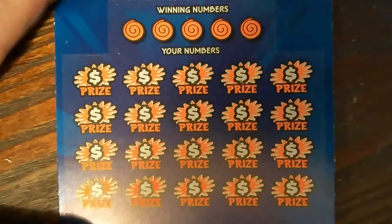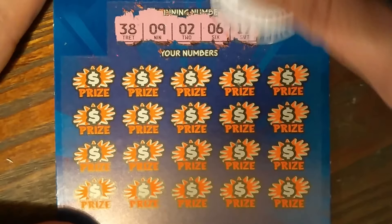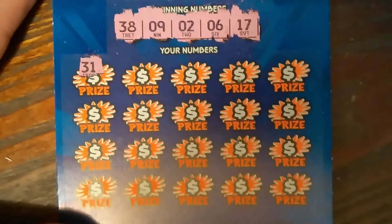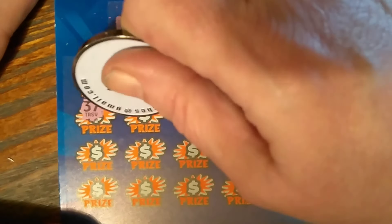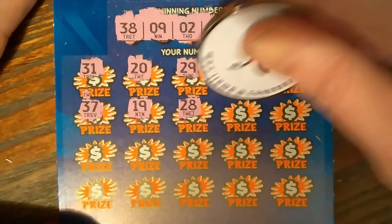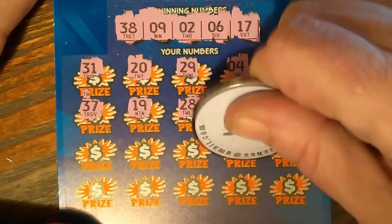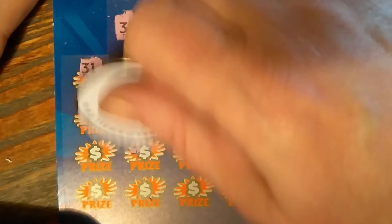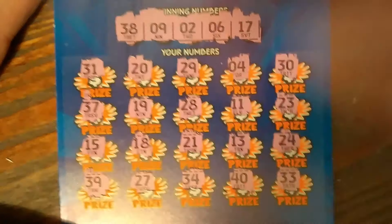On to ticket number 2 — scratching the numbers off the front. Lucky numbers: 11, 38, 9, 2, 6, and 17. Board numbers: 31, 20, 29, 4, 30, 37, 38, 19, 28, 11, 23, 24, 13, 21, 18, 15, 39, 27, 34, 40, and 33. No winner on the front.